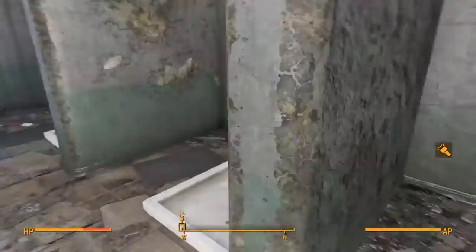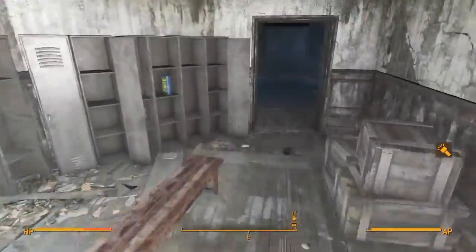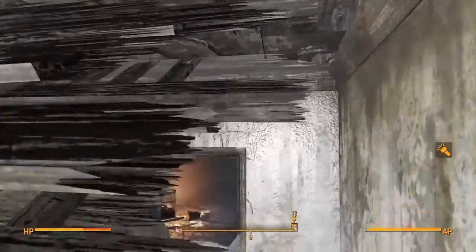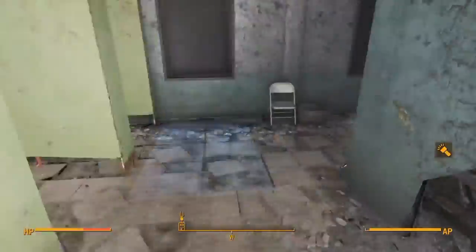This is the secret room inside Fort Strong — this is the only way to get in. This right here is the way to get out, but as you can see there's the Jangles, the Fat Man was laying in here, and this is all the bunks and stuff. There's still no way to get out of here normally, so today I'm gonna show you guys how to get out of here.